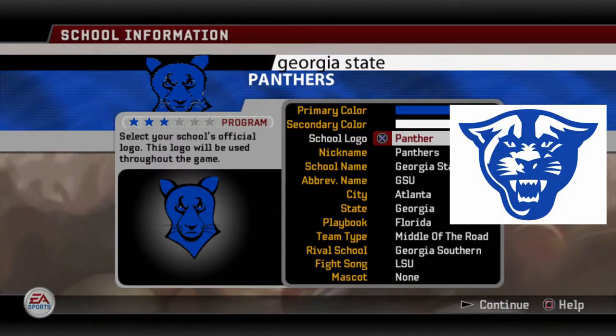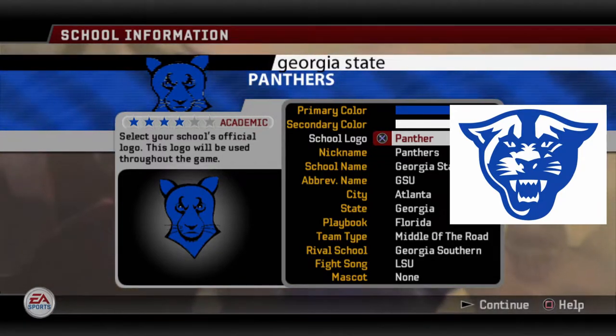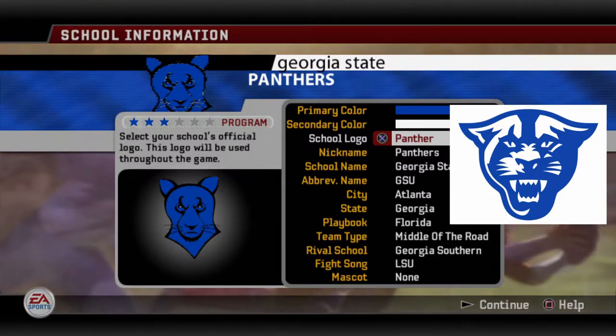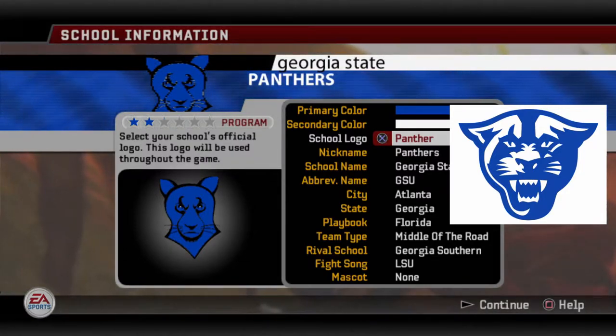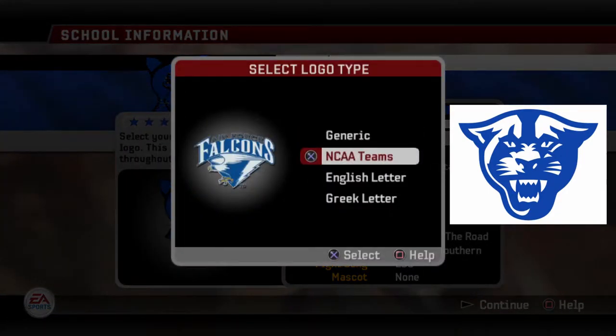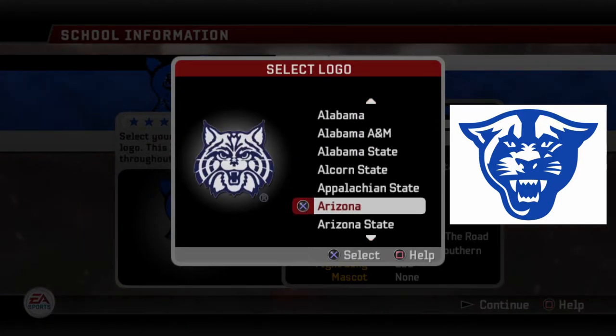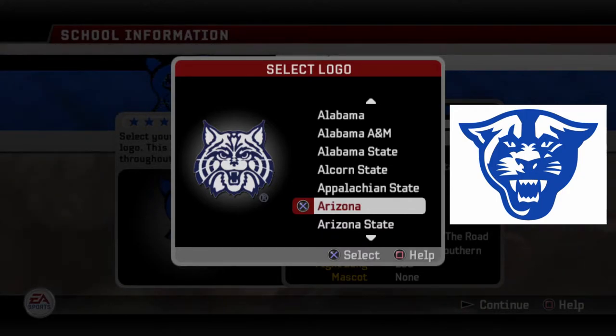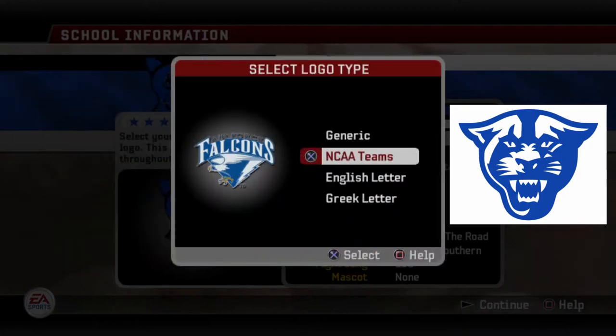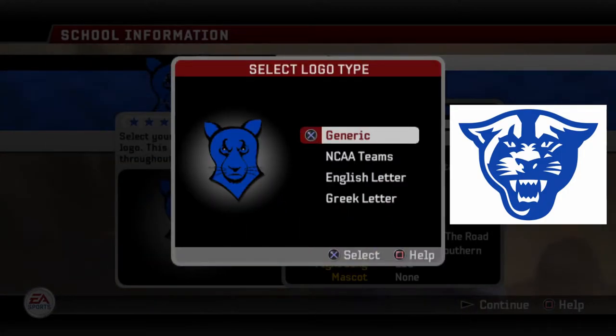The school logo is Panther. I'm okay with this particular logo. Unfortunately, there's not enough white on it, because the actual logo is like half white, half blue — or at least a little less white than blue. One other option, if you don't like this one, is if you go to the NCAA teams and go down to Arizona — that Wildcat is pretty close. I like the mix of white and blue, but I wanted more of a Panther. I cared more about that than getting more white in the logo. But that is an option if you want to go that route. I went with the generic Panther.